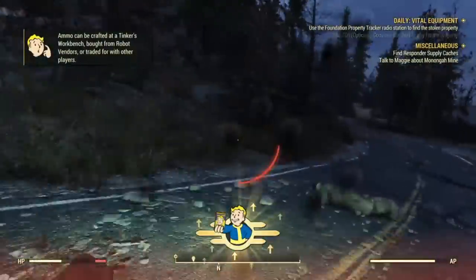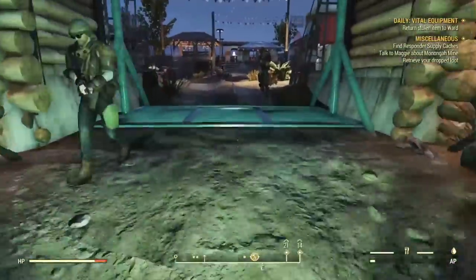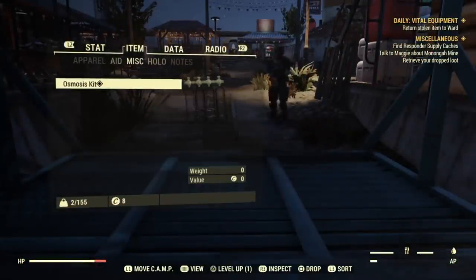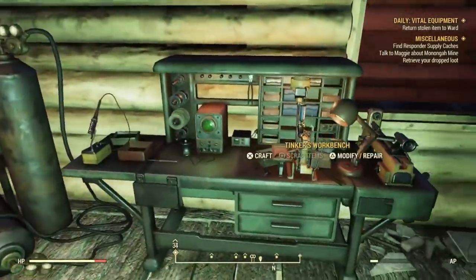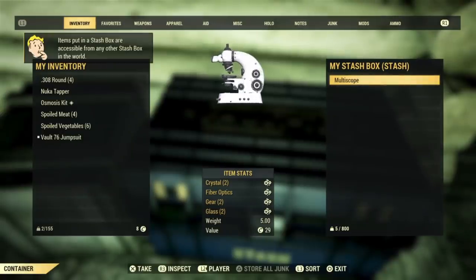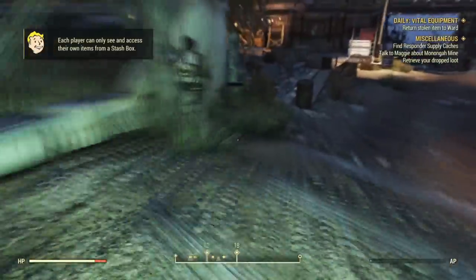Grab that item and fast travel back to Foundation. Before you talk to Ward, head back to the stash box — that's where we stashed the one item earlier. Go into the stash box and grab that same item. I'll grab the multiscope, which is one of those vital equipment items you can find on the ground. You can see where to find it at the end of the video.